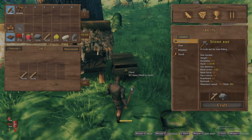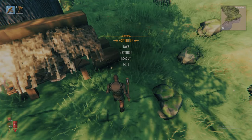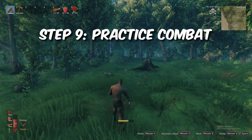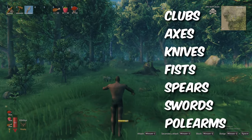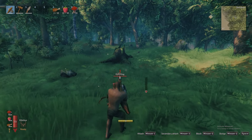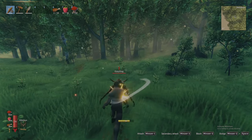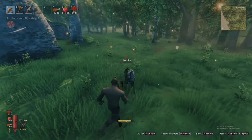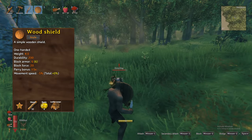A brief overview of combat basics in Valheim before we tackle some boars. Most weapons have a standard and secondary attack using the left and middle mouse buttons respectively, with the second attack typically being slower but dealing more damage. You can block by holding down the right mouse button to absorb incoming damage. Better yet, if you time the block precisely with an enemy attack, you will parry the creature and can hit them for bonus damage. Blocking and parrying can be done with any weapon, but also an offhand shield like the craftable wooden shield should you desire further protection.